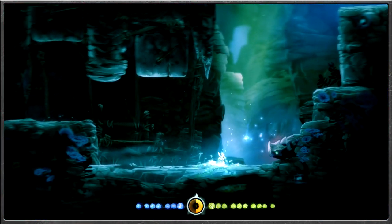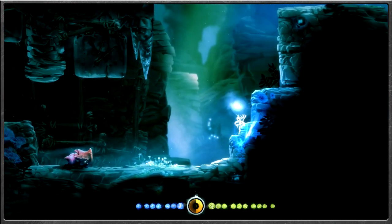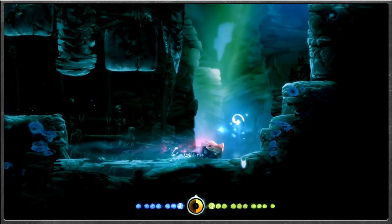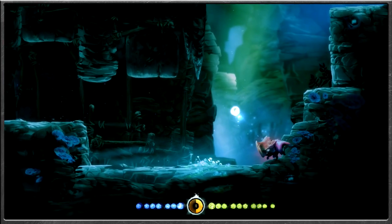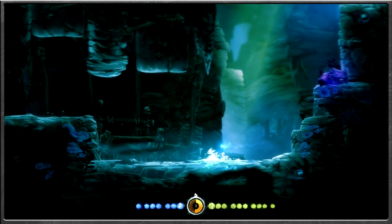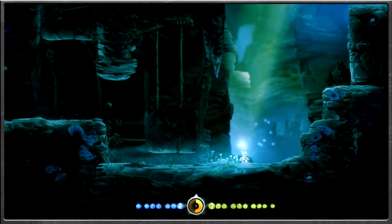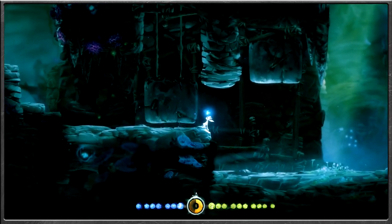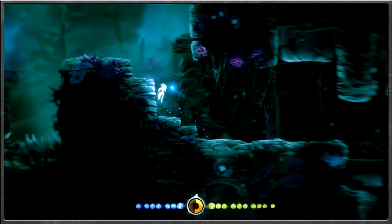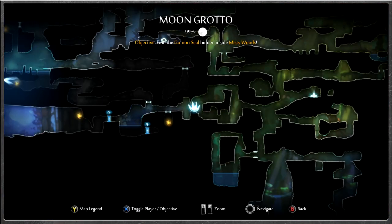Now we can defeat this enemy. If I get up here I can shoot without much worry, or I can keep ground pounding around and defeat it that way too. We know there's a trap here — it's a trap! We'll let that come down and easily pass through now that we know it's coming, trying to minimise deaths by saving along the way.